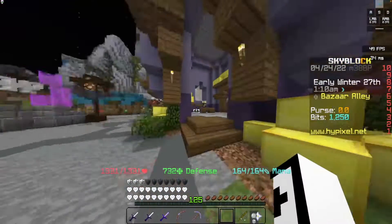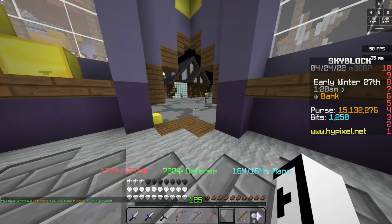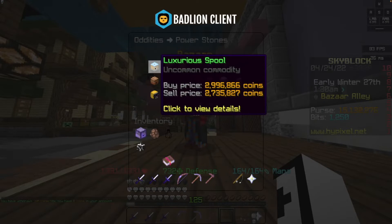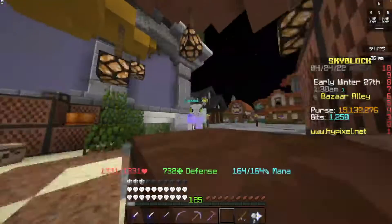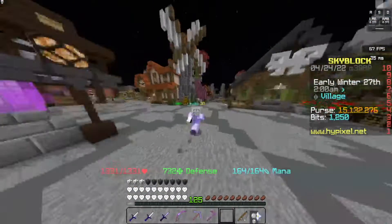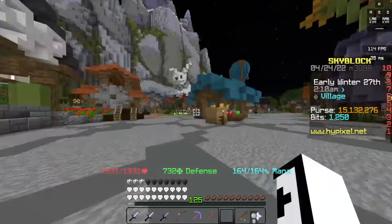Also, I've increased my bank numbers by a lot. Look at this — how did I get 15 million coins you might ask? Well, the way that I did it was from the new update. You see these power stones — luxurious spools. The way that you can get luxurious spools is by killing — I think it's the broodmother or something like that. But if you kill that, you'll be able to get luxurious spools, which can sell for about 3-4 million coins to the bazaar if you instant sell.